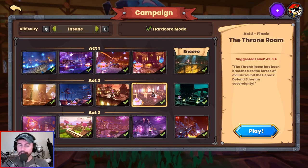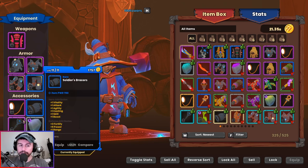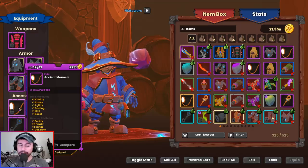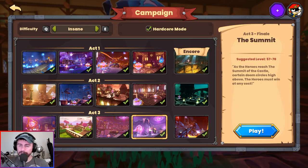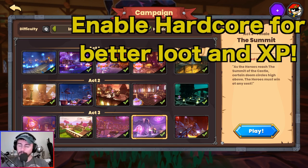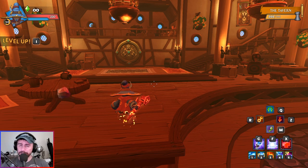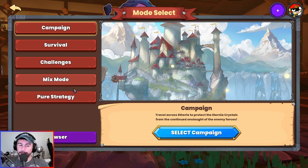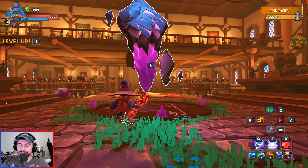I suggest going back into the campaign and doing some runs of Alchemical Labs and Deeper Well to get some accessories. If you have open slots, you can get broaches from Alchemical Labs, bracers from Throne Room, and monocles from the Summit. The best thing to do in terms of efficiency and overall benefit is to farm the Summit on Insane campaign Hardcore. You'll get loot, gold, about a million XP and 250k gold per run, plus gemstones. However, it's your personal choice how you hit 70.